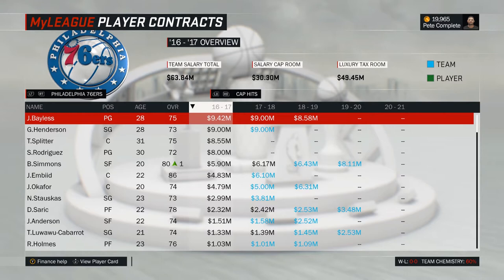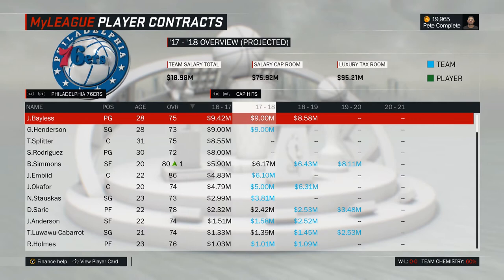When it comes to cap space, there is really not much to say in Philadelphia. Money is not an issue at the moment. With $30 million available now and a potential $76 million next season, the Sixers could pretty much sign whoever they desire. Still, it can't hurt to look a few more years into the future, where eventually you'll have to pay players like Embiid or Simmons big-time salaries.